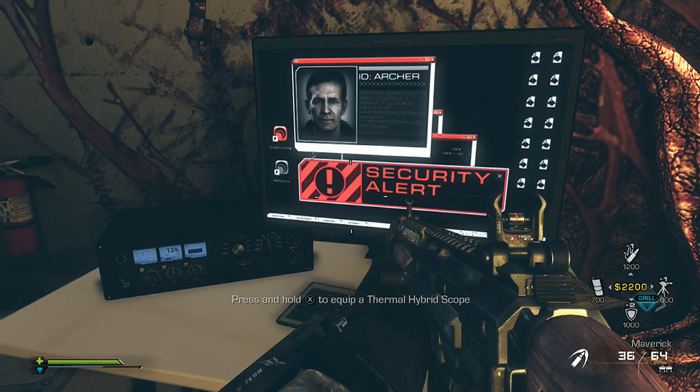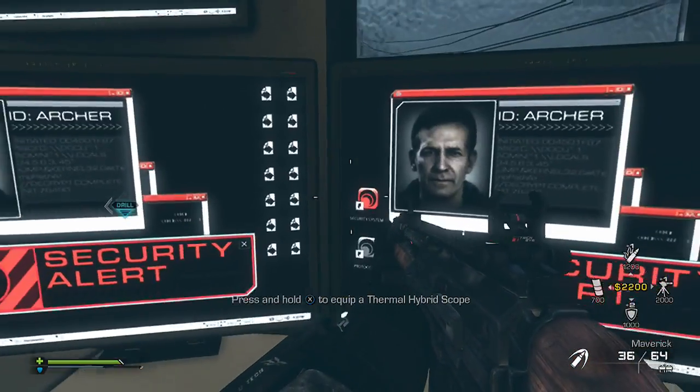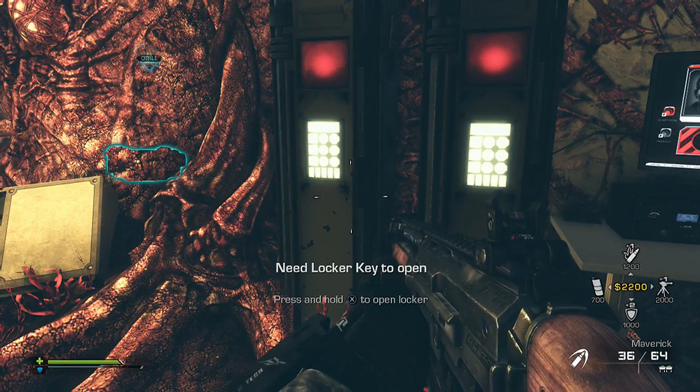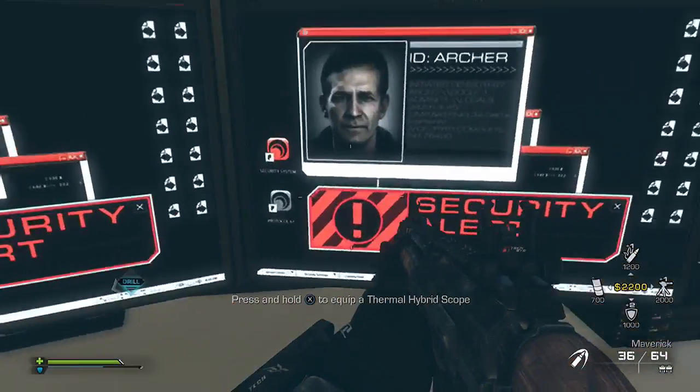Archer. General Castle — I hope you're not planning to set off another nuclear bomb. Time to pack it in, Archer. Too many people have died already. And if I stop now, they'll have died in vain. I'm afraid they can't do that, General.